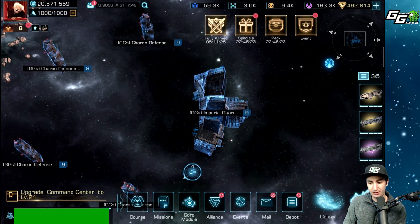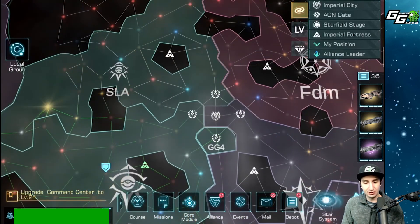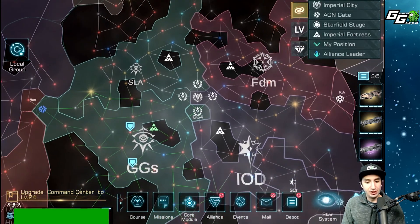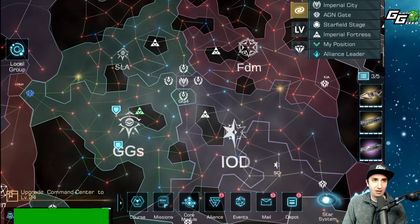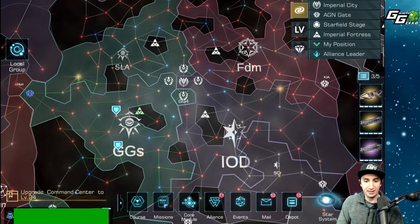Now it's time to explain a little bit about Nebula 14. We have four main alliances holding the fort: GGS, SLA, IOD, and FDM. IOD and GGS are a family — the IOD and GGS fam, one IGA. With us as allies and friends are SLA, our Eastern European friends — we call them that because they're all from that area. Very, very cool people. Shout out to SLA.